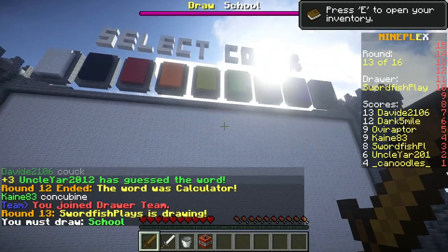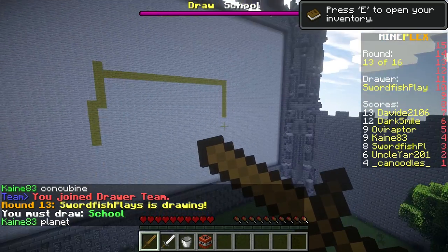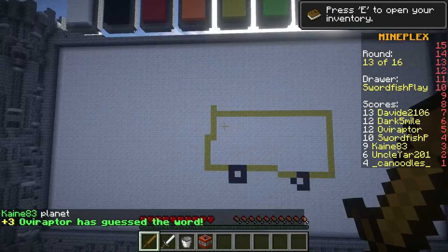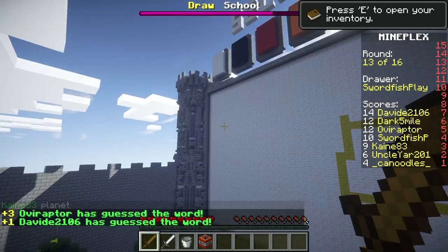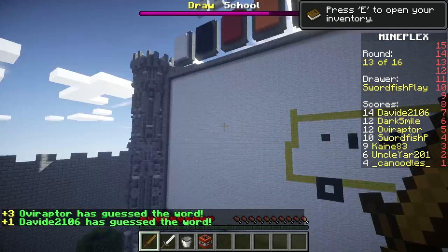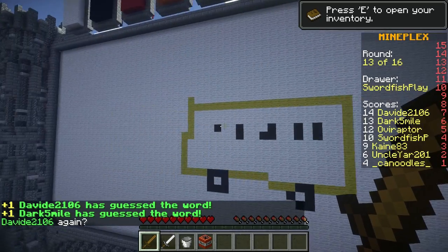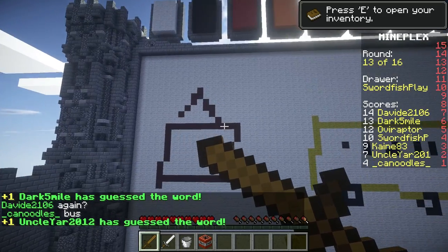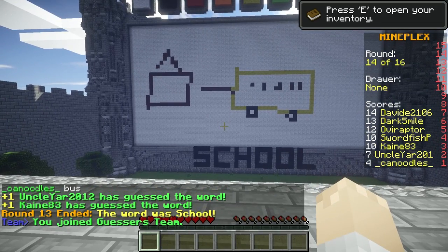Oh, I got the same word as last time — I'm gonna draw the same thing again, you guys can guess it again. I can't remember what you had. I do — look! I don't remember that one, did I fall asleep? I think this is the one you weren't paying attention for. I have no idea — well, I'm gonna draw it better this time. I actually have no idea how to tell how much time you have left. There's no timer.